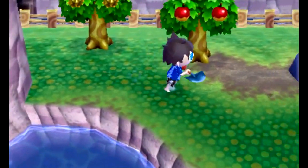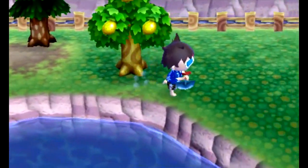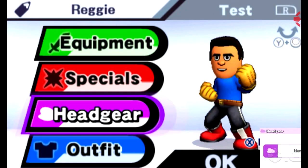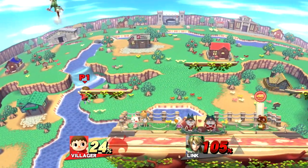It dawned on me while recently playing Animal Crossing New Leaf that customs are the foundation of that series and would go perfectly with Smash 4. There's already a customs menu and the framework for the system is there from the Mii Fighters. So here's my idea: DLC that allows you to use your own villager as a skin.